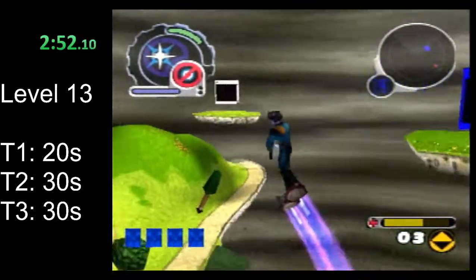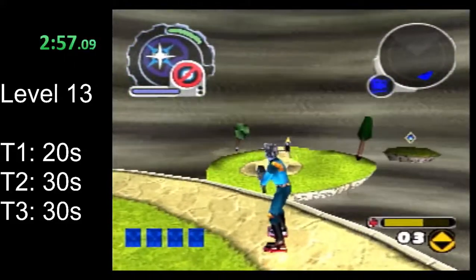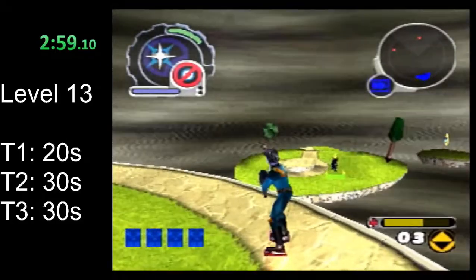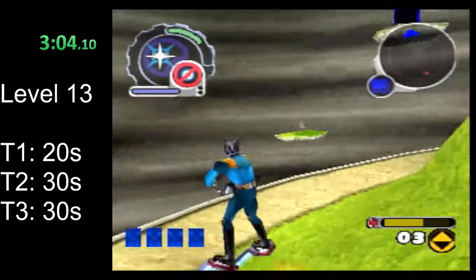Before I finish the level, I will one more time run through the islands and their sort of landmarks. There's the stone circle path — that's the first one we go down, the path with a key and no tear.